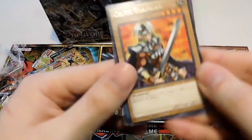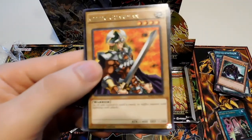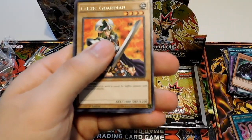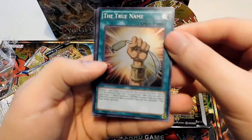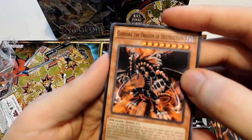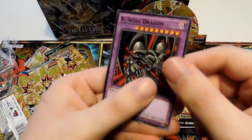Another Celtic Guardian — I still really dig that artwork. The True Name — there's our Secret Rare. Gendora, the Dragon of Destruction — I do not remember this card, but it's probably from that dragon arc that I didn't watch. Another variant Karibo. And a Black Skull Dragon.